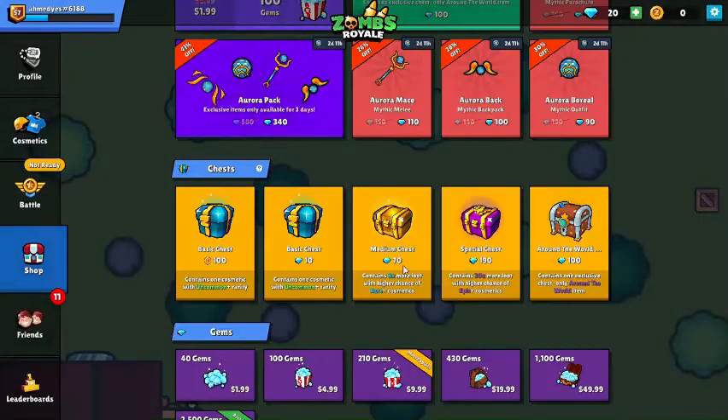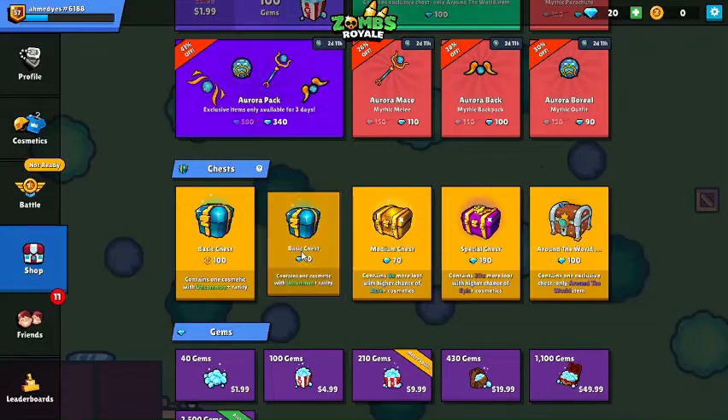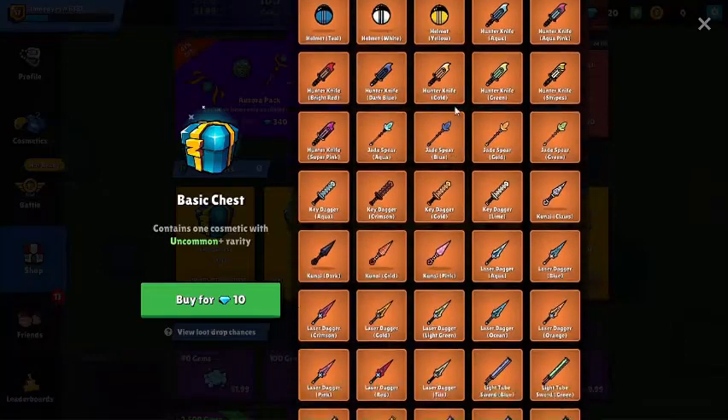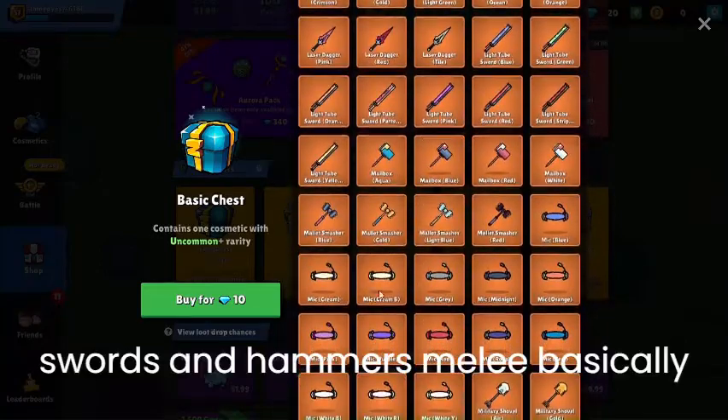I hope they do another chest with 300 coins but with more rarities on it. I'm just gonna hop in and get the gems one. Here's what you can get from it - I hope I really get some swords and some hammers.